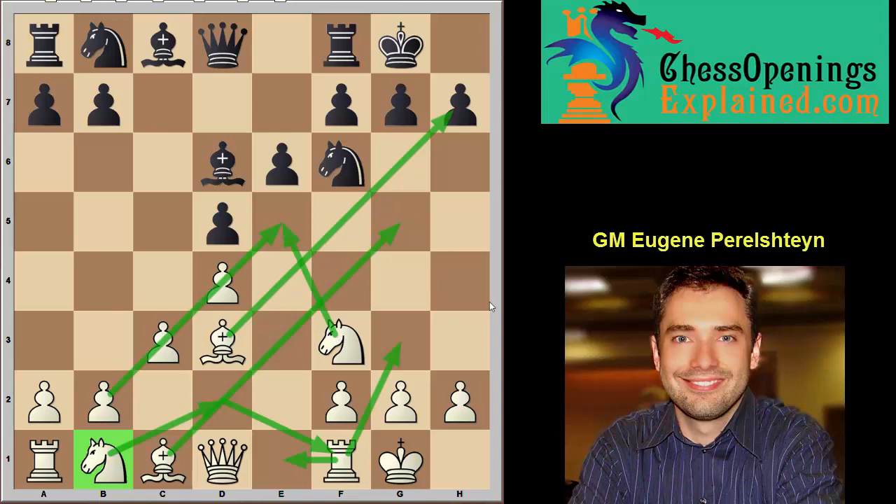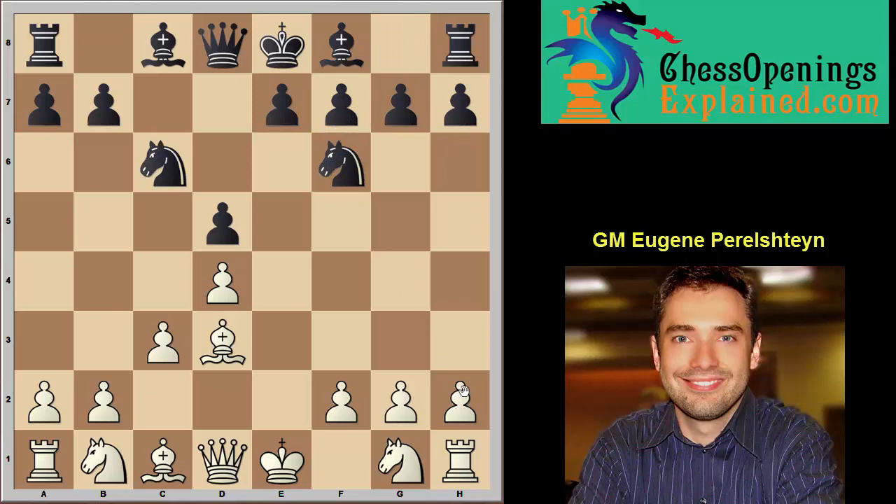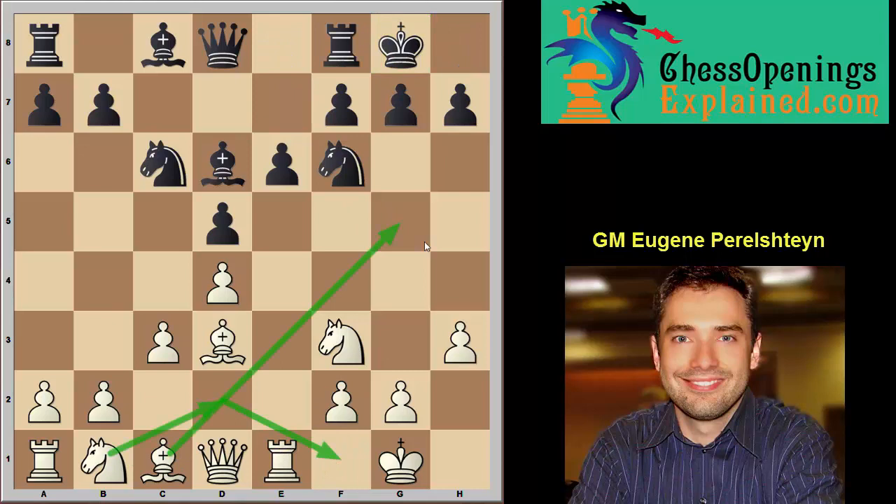Let's move on to the Caro-Kann: e4, c6. Same exact idea — the exchange variation. We take, bishop goes to d3. Usually they play Nc6, c3. Qc7 is a move here, or Nf6 — we play very simple chess with h3, although other moves are possible. e6 is very bad for black, but let's say they do that. Same plan as the French — this bishop can go to d6 or e7, castles, castles, rook goes here, knight transfer, and bishop can go to g5. Again, as I like to call it, the winning pawn chain strategy — pawns point to the king. White is a lot better.